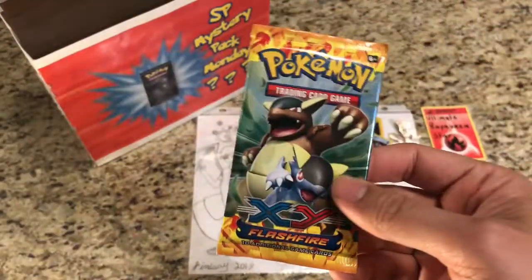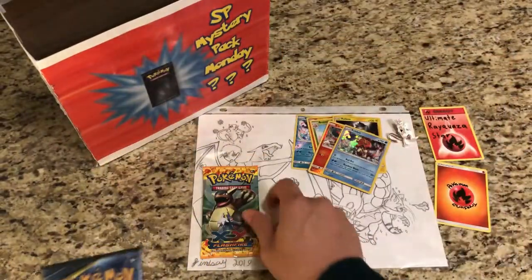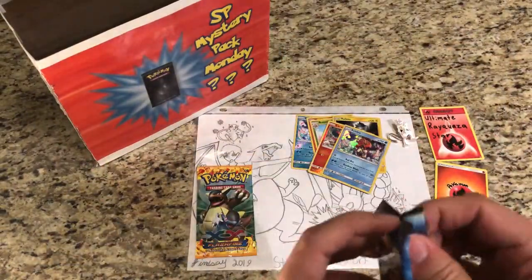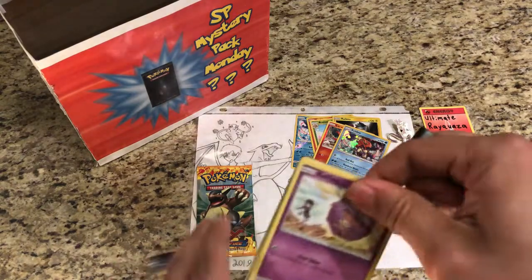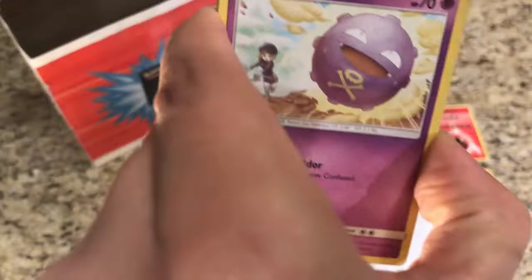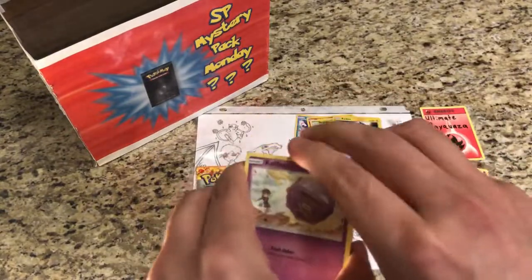Maybe we'll do all of the collection boxes along with Mystery Pack Monday. Now we'll grab our two packs. Oh, look at that — we got Flash Fire and we got Unbroken Bonds! Very excited for Flash Fire — always hoping for some Charizard action.